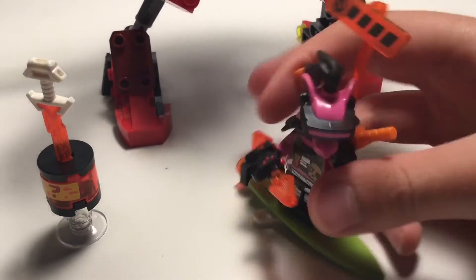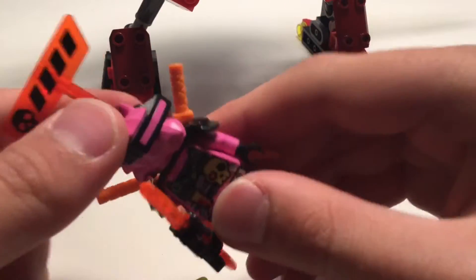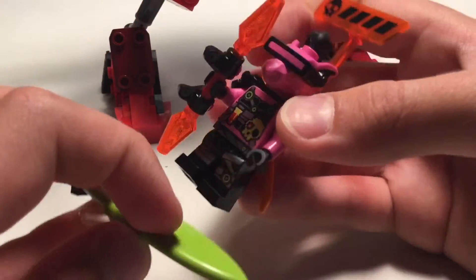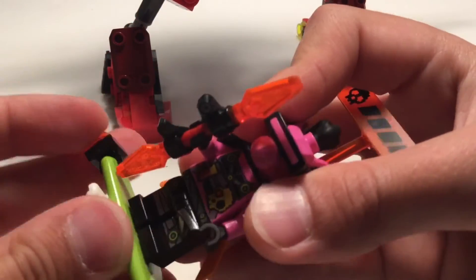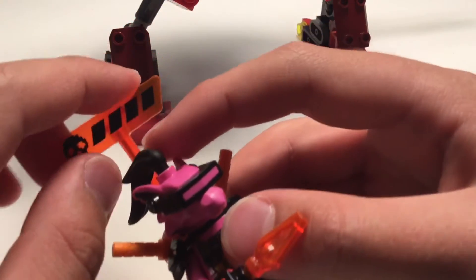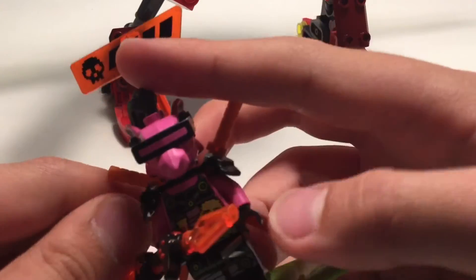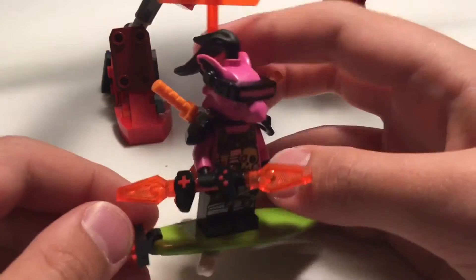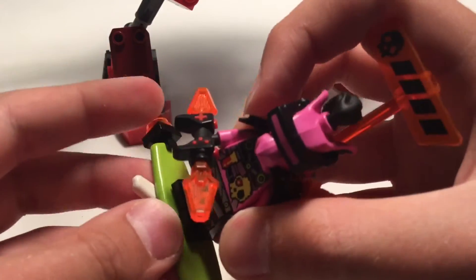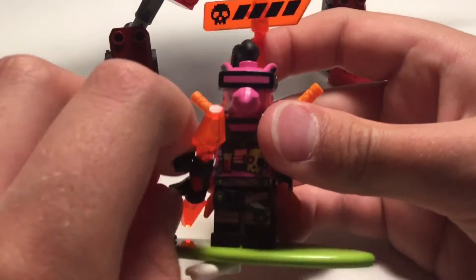First we're going to take a look at the minifigures. So we have Richie — well, in the set he's called Richie, but in the series I'm pretty sure he's Hausner. Richie is the green one in the series. They also did the same thing with season 13, calling Mert 'Moe.' I don't know why he comes with this little surfboard thing — very nice figure. It's nice to get another one of these little rats because I already had two before, now I have three.